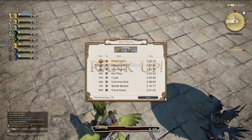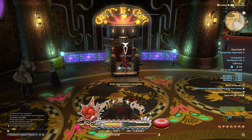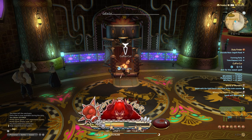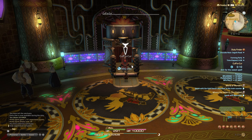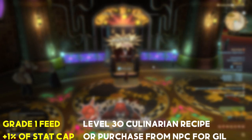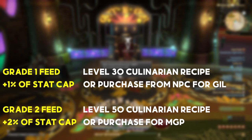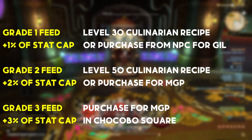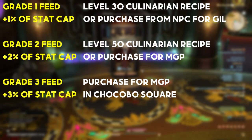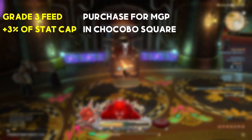Sometimes RNG is not kind to your chocobo and, for example, you end up with too many points in acceleration and very few in stamina. My advice is to try and wait a rank or two and see if your bird evens out before spending gil or MGP, but sometimes you just have to bite the bullet. Three types of food are available to you. If possible, buy rank 1 food from the Tack and Feed Trader, or rank 2 food from the NPC at Bent Branch instead of spending MGP on rank 3 food — you might need the MGP later. How much you want to spend on training is entirely up to you; the more you spend, the faster the process will likely go. Food can also be crafted with a culinarian job or bought on the market board.